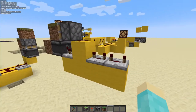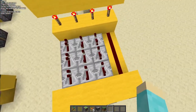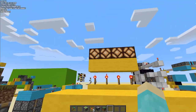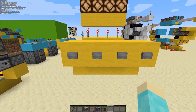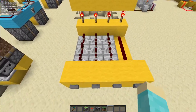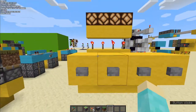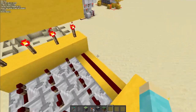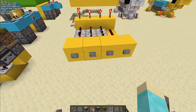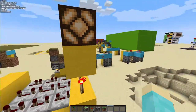Next up is the button combination lock. It works by having a bunch of repeaters in a line, sending quick pulses through buttons. You want to make sure it un-lights all the redstone lamps or redstone torches at the same time. You can do this however you want — it's a simple button combination lock. You can have as many buttons as you want, just make sure they all turn off when you're done, then you can use it as an output.